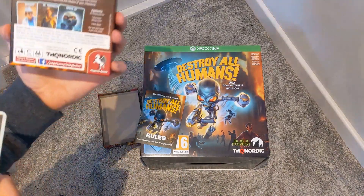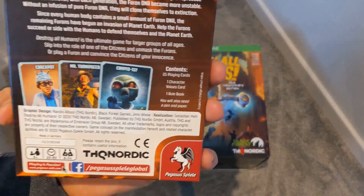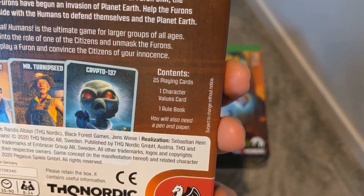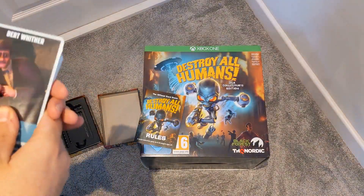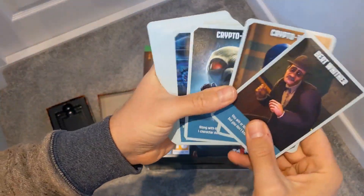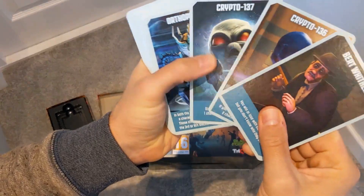We've got 25 different playing cards, a character values card, and a rules book. You'll need a pen and paper, you know, like the old board game. These are the cards — so you've got Crypto's.